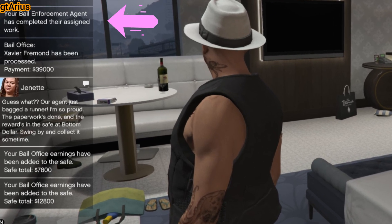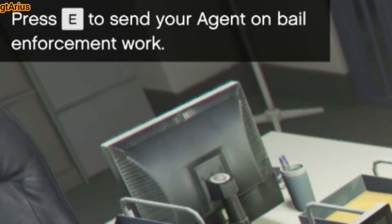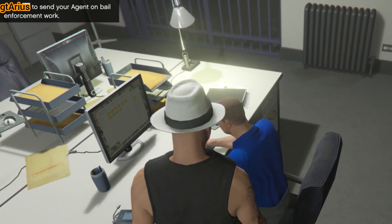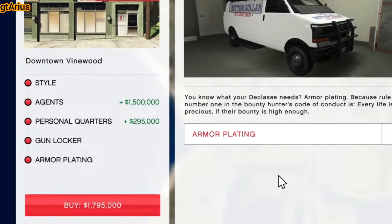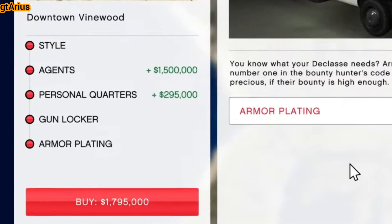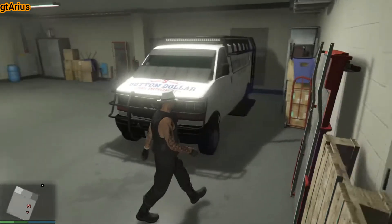These agents can generate about $5,000 a piece every 48 minutes. However, before they can begin earning, you need to assign them at no additional cost. The add-ons like Personal Quarters and Gunlocker offer little practical benefit, and the armor plating upgrade has a negligible impact on gameplay.